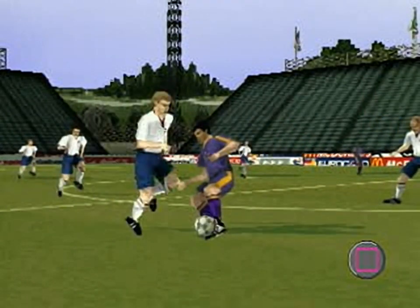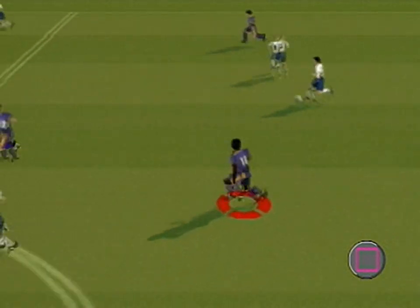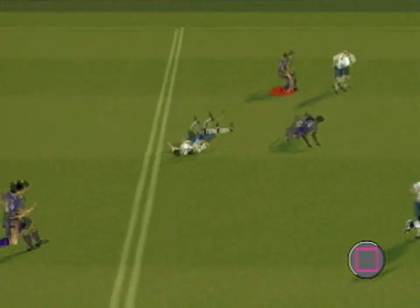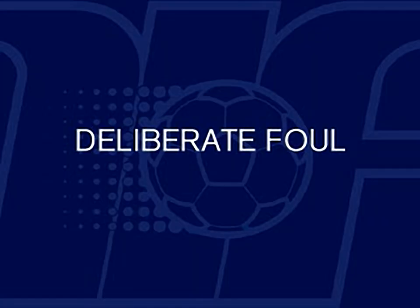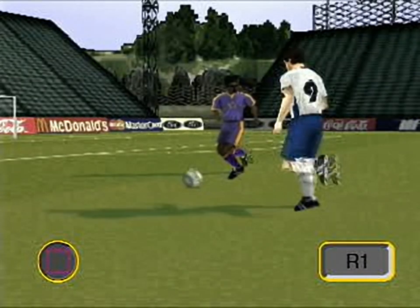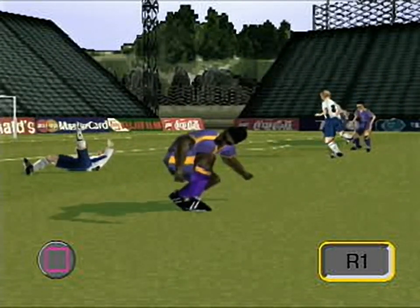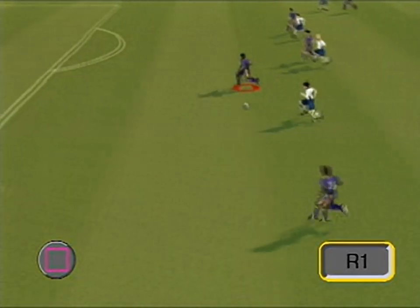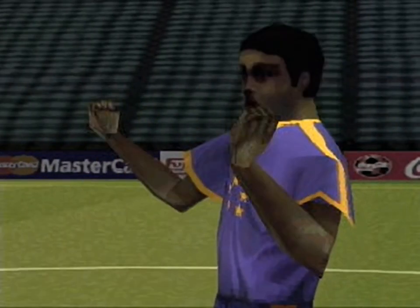Pressing the square button will execute a two-footed tackle. Time the tackle so that you are aiming just ahead of the running opponent's path when you execute it. Press square whilst holding down R1 to attempt a deliberate foul. If you position and time the move correctly, you'll clatter your opponent down and almost certainly be booked for your trouble.